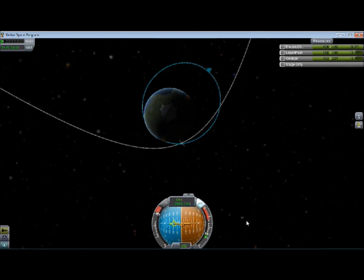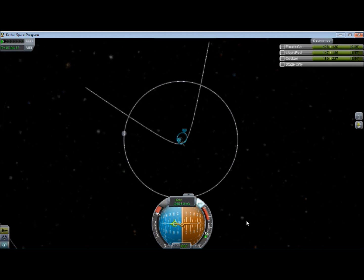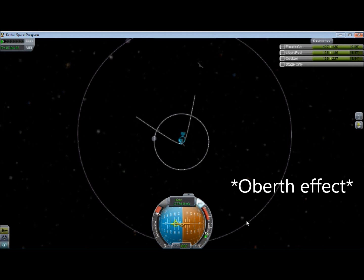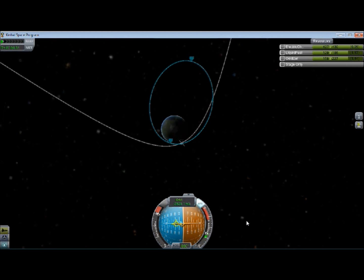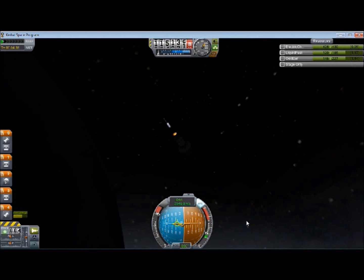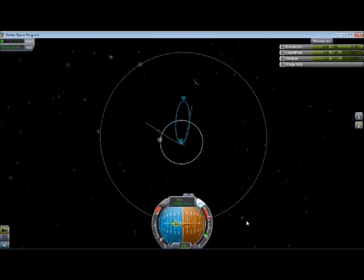I did mention in the last episode that rockets are more efficient the faster they're being fired from. The reason for that is that the kinetic energy of a projectile or an object is based off its mass and velocity squared. Which pretty much means that if you have the same mass but one's going at twice the velocity, it has four times the energy. Which also means that adding 10 meters per second to 2,000 meters per second is adding a lot more energy than adding 10 meters per second to zero meters per second. Rockets add the same speed no matter what speed they're initially fired from.